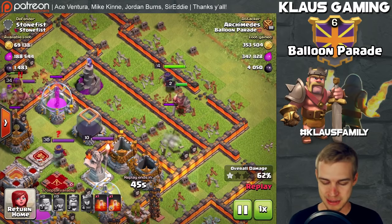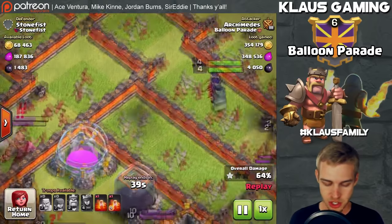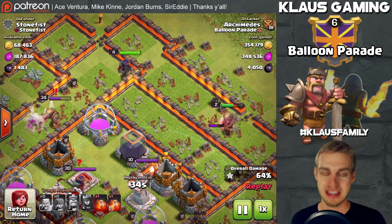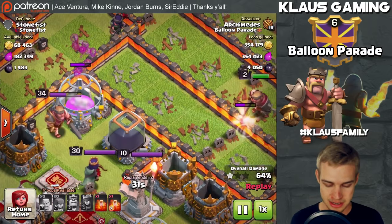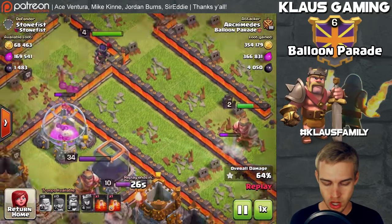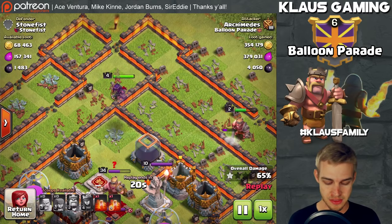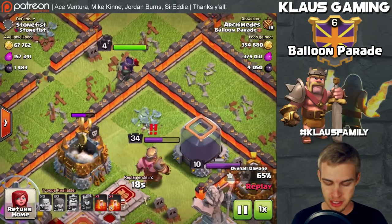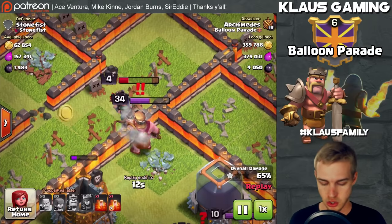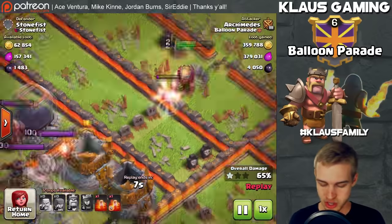My level 2 king and level 4 queen have no special abilities but they still do good work getting into the base. The queen is going to go around because there's a broken hole and take out the elixir storage, which is good. Then she gets destroyed by the king. The king is busy on this max wall — it takes him like three minutes to get through. The queen works on the elixir storage, then aggros the enemy king.